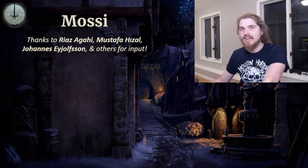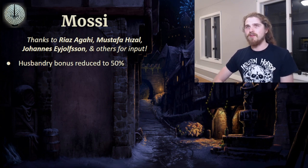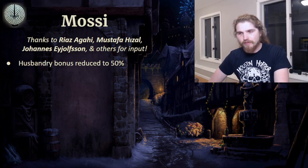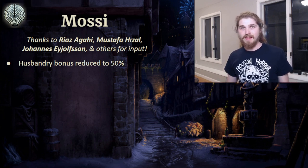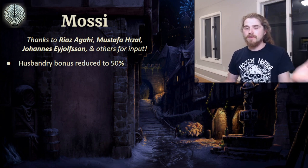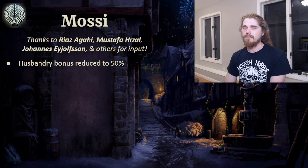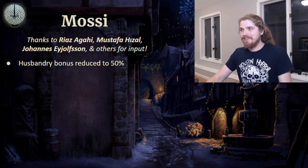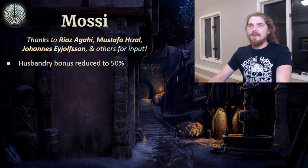Jumping into what I changed about the Mosei. First, a lot of people mentioned that one of their civ bonuses — husbandry benefiting them doubly — was definitely too strong. So it now gives them 50% more benefit, which means that after husbandry they are tied with Cumans for the fastest cavalry in the game. The Mosei get this benefit in castle age for a little food, while Cumans get it in imperial age for free — a little bit of striation. It might make it a little bit more generic, so I could see perhaps changing this one slightly. If you have any suggestions, please let me know in the comments.